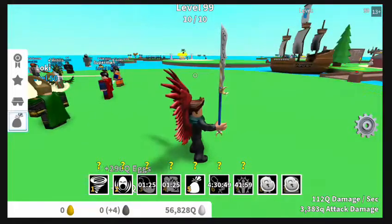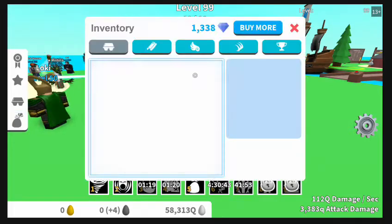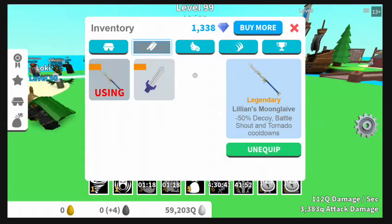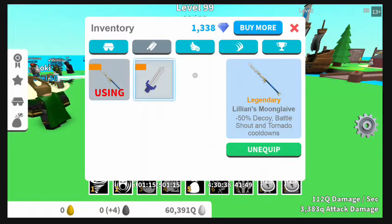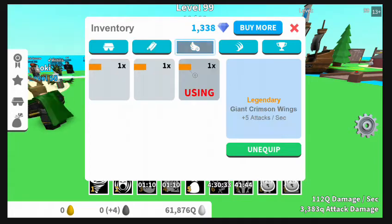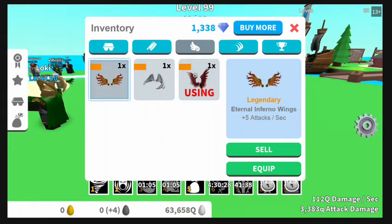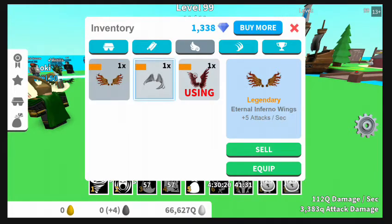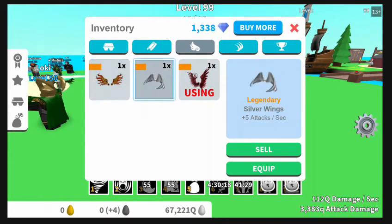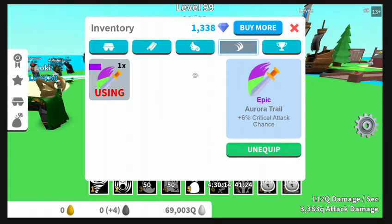You can see I got this cool little trail thing following my sword. When we first started I didn't really know what anything did, but as you can see I got some legendary weapons — like a Minecraft thing and this cool little sword. I got three legendary wings. I got this one first — the Legendary Eternal Inferno Wings — that's right, that's what I meant to say. Those are cool.